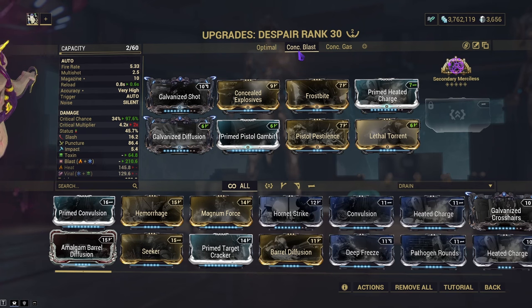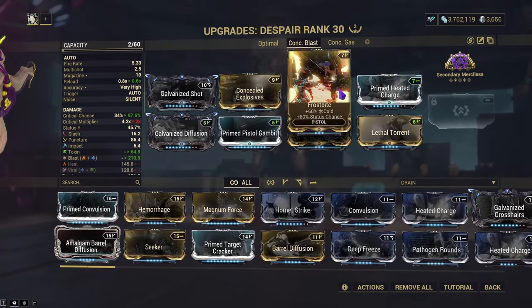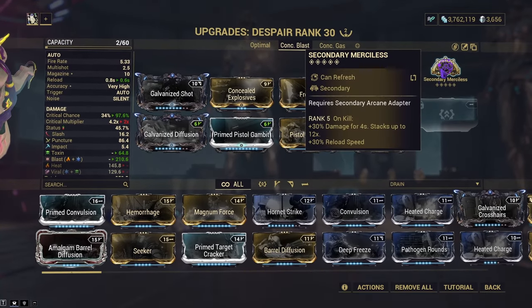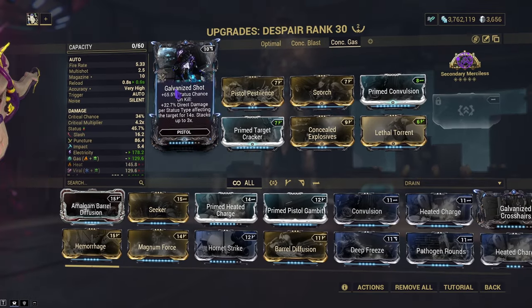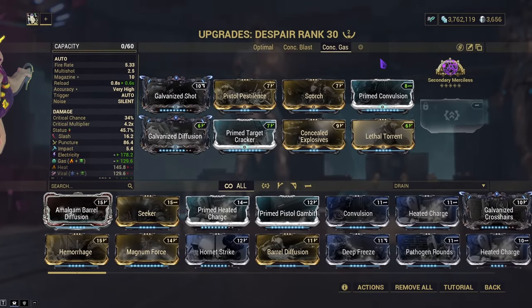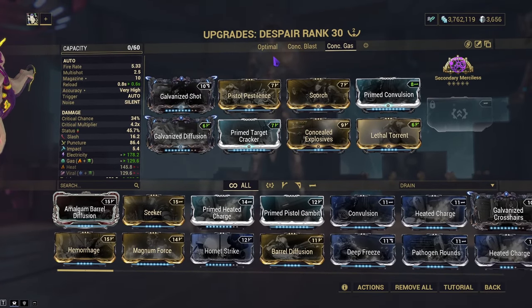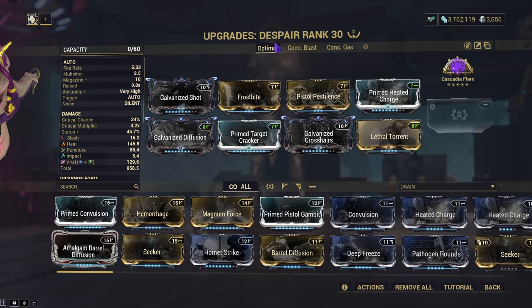Next up is Concealed Explosive with Blast — this is where the fun comes in with this weapon, since depending on which Warframe synergy you use, the weapon can do better or worse. We'll be using basically the entire same setup, except we swap Galvanized Crosshairs for Concealed Explosives, and use Toxin and Blast instead of Heat Viral. Finally, we'll have the Concealed Gas build — Concealed Explosives with Gas and Electricity — built more for fighting the Corpus. All three builds can be combined with the Warframe I plan on using today to show off a fun interaction.